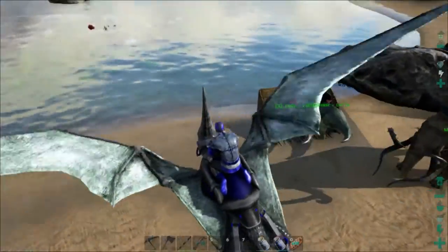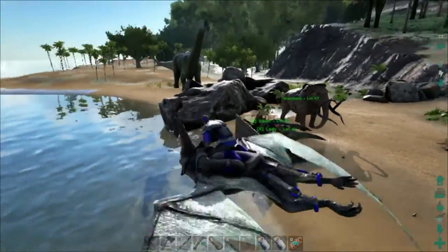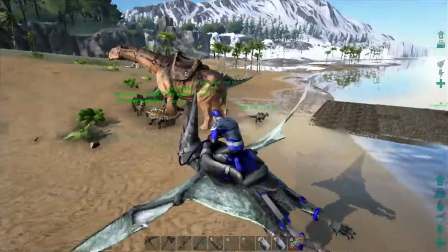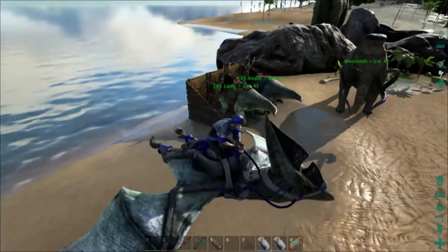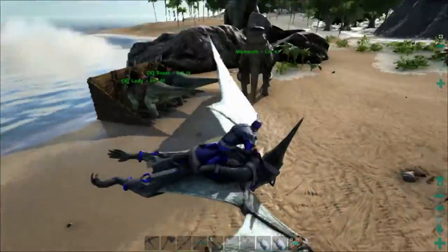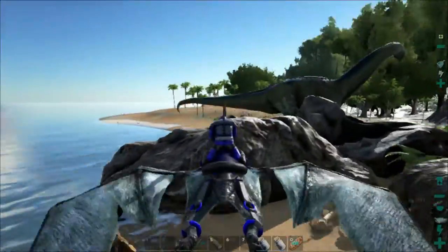I've been working on a design for our little cage things. I think they need to be longer to accommodate the longer dinos, like the mammoth - pretty much everything except the trikes and the smaller ones. The smaller ones will probably be fine, but we want them all kind of uniform.